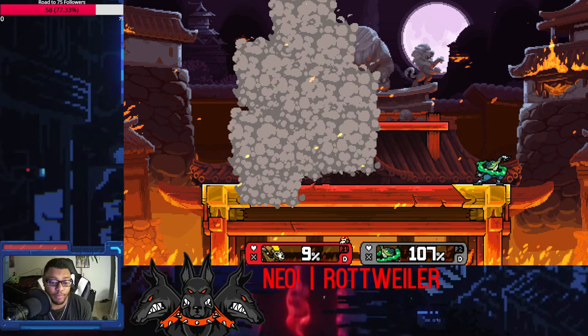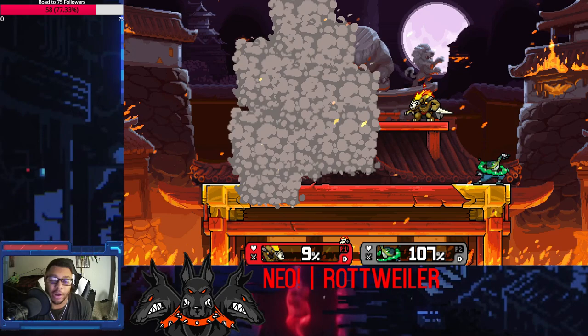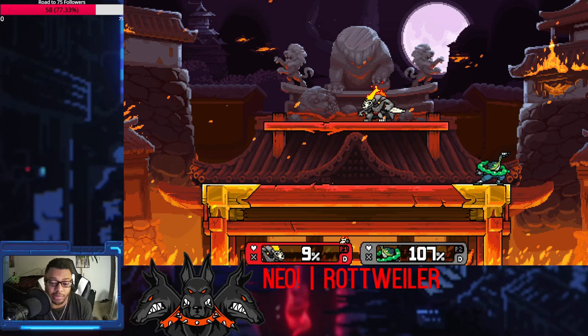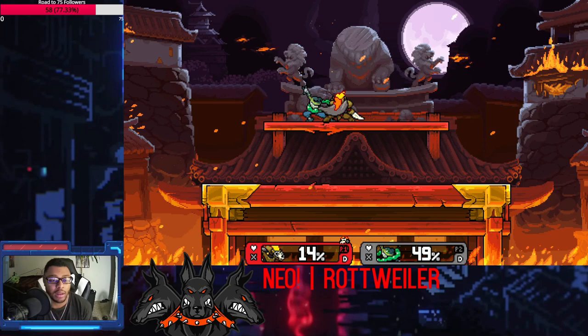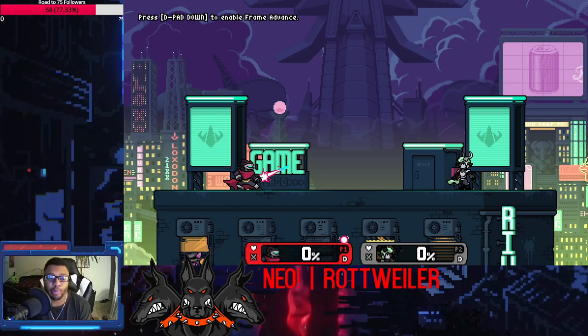You can also release the smoke with neutral-B and go invisible basically, which adds to Forsburn's pick-apart playstyle. Now they're looking for you in the smoke, throwing out hitboxes hoping to hit you. If you're on a platform and they rush up, you can just jump down - they go up to hit you, you back air them as they miss. Your character adds to the playstyle of just playing solid neutral, doing incremental damage, and getting Combust.